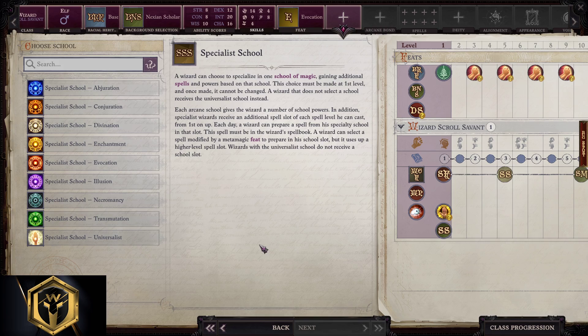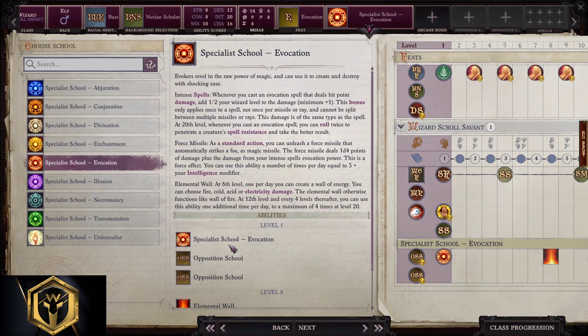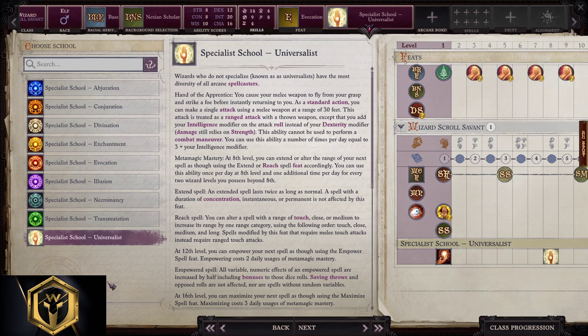This is the thing specific to the Scroll Savant subclass — the school. If you picked Evocation in feats, pick Evocation here. If you picked, say, Divination in starting feats, pick Divination as your specialty school. We stick with Evocation in this case. Universalist is solid for advanced players because it offers Extend, Quicken, Maximize, and Empower for free — probably the best option if you know how to play and conserve spells during combat, though it depends on your difficulty setting.